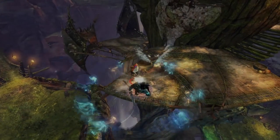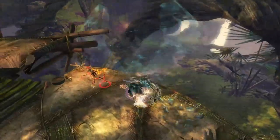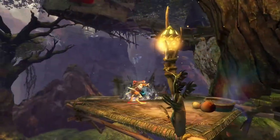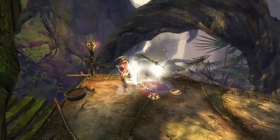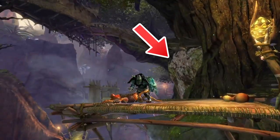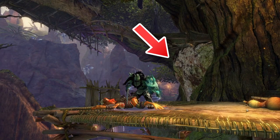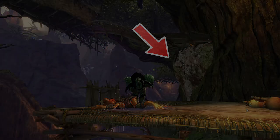Channeling the power of the Dragon, Heralds echo forth the salvation of the races of Tyria from the Dragon's corruption. Don't judge a Dragon Knight by their cover — there is a hidden fury that only an unfortunate few will ever witness. Interested in learning more about the Revenant? Click this video here to see the Revenant Profession Spotlight. Thank you for watching the Guild Wars 2 Elite Specialization Spotlight, featuring the Herald.